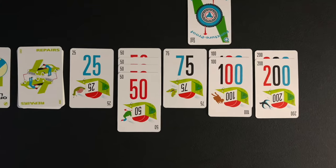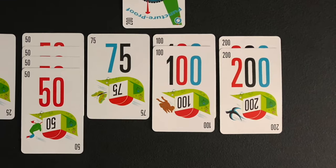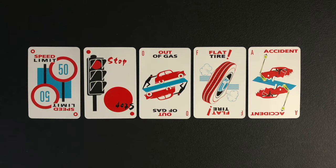During the game, a player can only play two 200-mile cards. A player cannot receive two hazard cards on top of their drive pile at the same time, but a player can have a hazard card on their drive pile and a speed limit card at the same time.